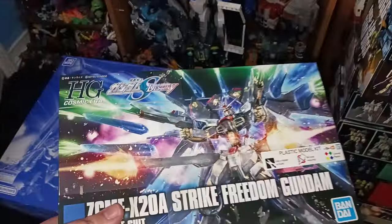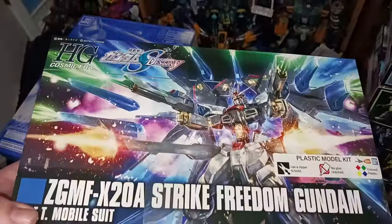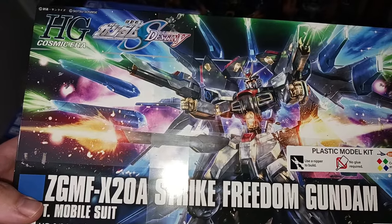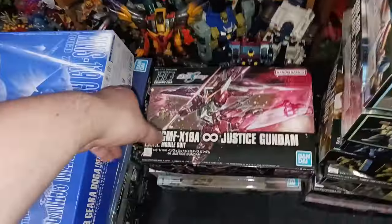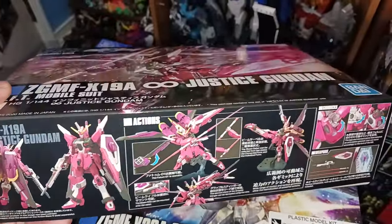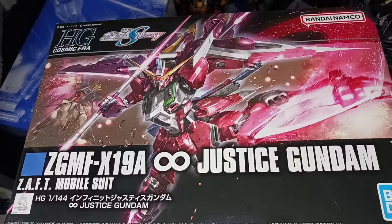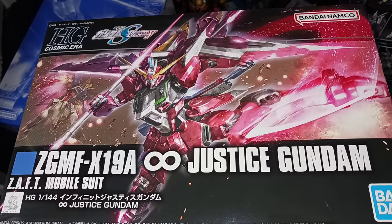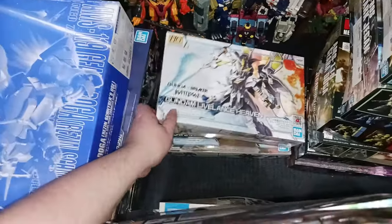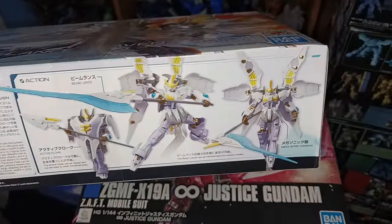The Strike Freedom — I love the look of the gold. I have not watched Seed or Seed Destiny quite yet, but I love the look of the Strike Freedom. I have built the Freedom Gundam, and I feel like since I built the Freedom more recently, I kind of want to hold off on the Strike Freedom because it seems very similar, but it's still very cool. This one is big hype — this will probably get built sooner rather than later. The Infinite Justice. I love the look of the Justice Gundam. There's also that new version for the new Seed movie. I waited to get this one until I got Death Scythe Hell because having Wing Zero Custom and Death Scythe Hell is a really cool combo.